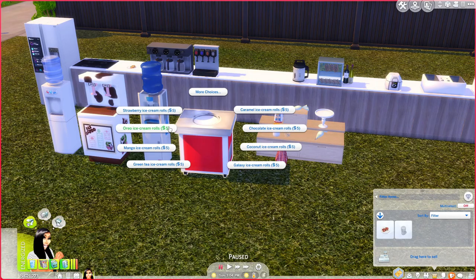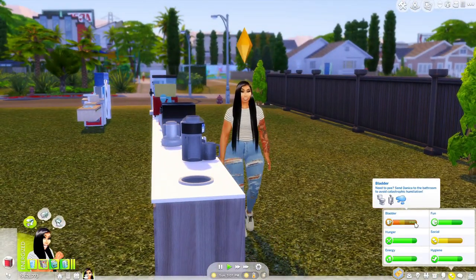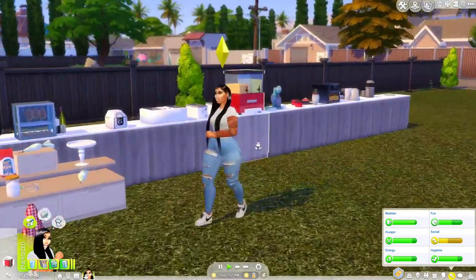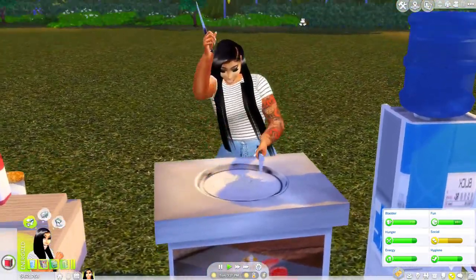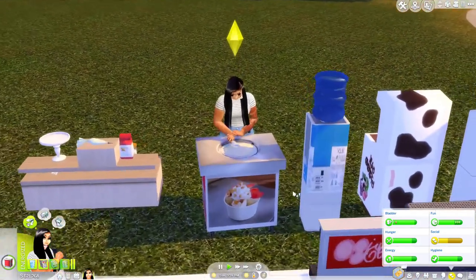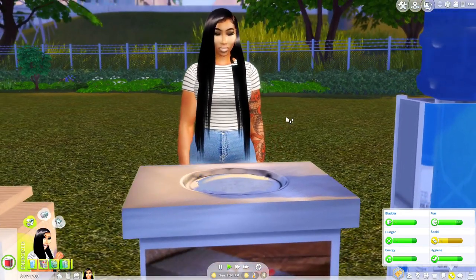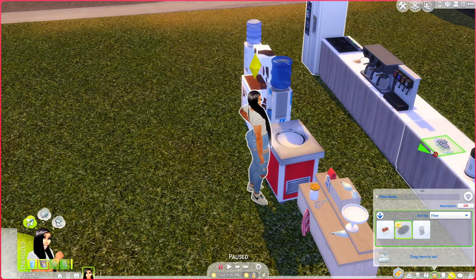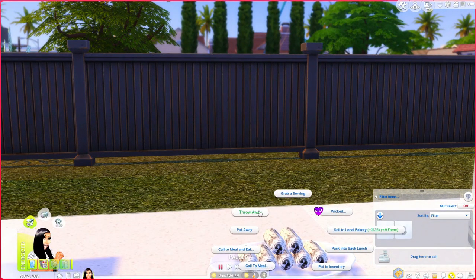We also have a little ice cream roll machine — we're gonna make some Oreo ice cream rolls. Y'all saw her pick up the little ice cream roll — look at the little Oreo ice cream roll! And we can call to meal and eat just like normal, or we could sell to a local bakery and get some Simoleons. She might be a little famous, so she's trying to be on her celeb status — don't play with her.